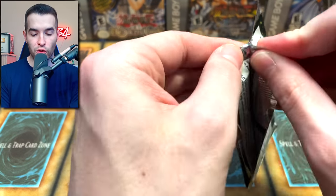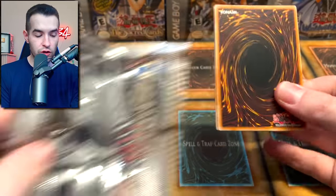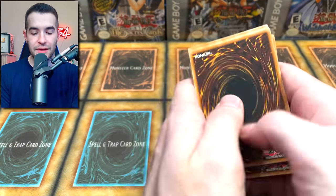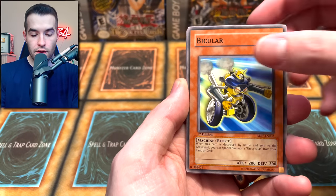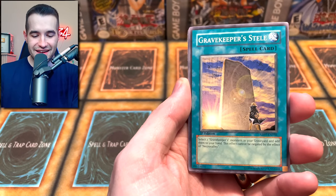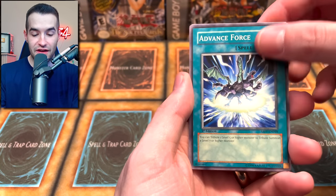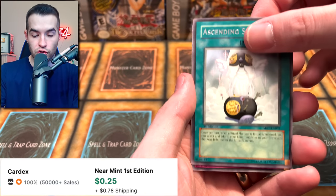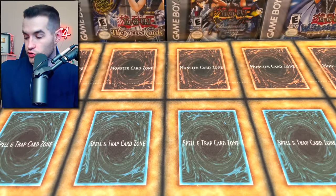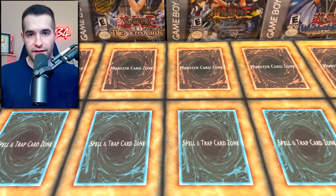We have Absolute Power Force — I believe we'll get a Ghost Rare. Rosemary, Fairy, Pandabory, Gravy Eversteel, Advanced Force, Machine King, Ascending Soul, and Destruct Potion — not a Ghost Rare. But we will one day pull a Ghost Rare out of that set.